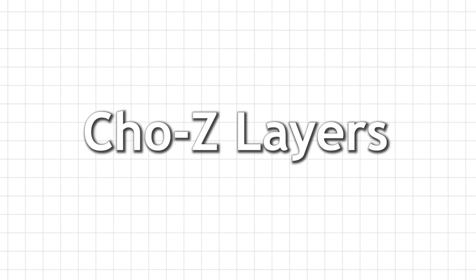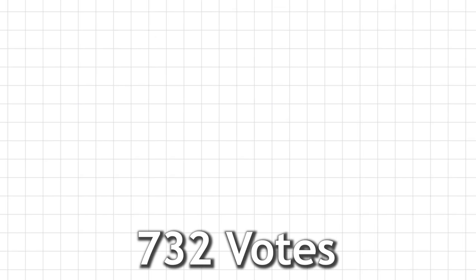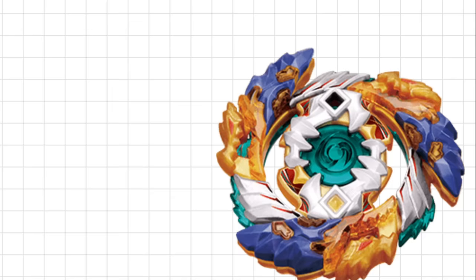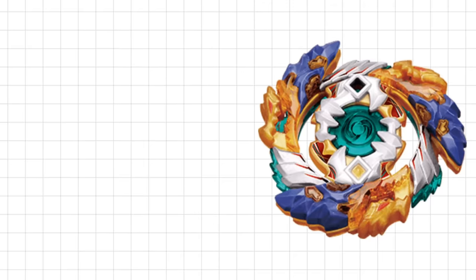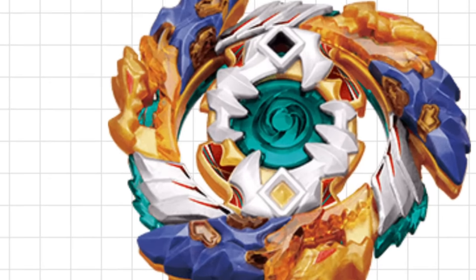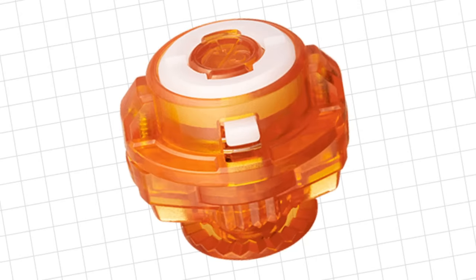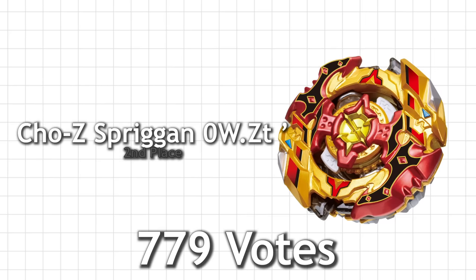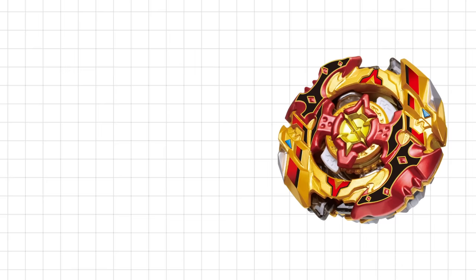Now it's time for Cho-Z — this is where every Beyblade became Longinus with metal in their layer. In third place with 732 votes, we have Geist Fafnir. This Beyblade is owned by the once number-one blader in the world, Free, and coupled with its amazing design it managed to snag third place. The reason it's not higher is probably because in real life this Beyblade is so bad — the layer is just so jagged for a stamina type, and the Absorb driver has no stamina at all, which is ironic since Fafnir is supposed to be a stamina type. In second place we have Cho-Z Spriggan with 779 votes, featuring burst stoppers.